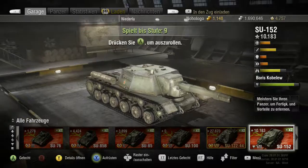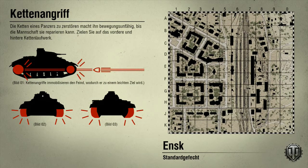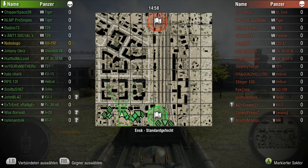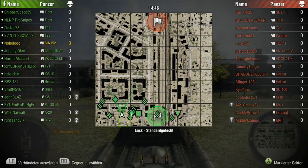Dann gucken wir mal – ich fahre nochmal die Su-152. Beim ersten Mal hat es ja nicht geklappt, den habe ich abgebrochen. Mal sehen, ob ich jetzt ein gescheiteres Gefecht bekomme. Es ist ein Standard-Gefecht. Wir sind in der Siebener-Lobby, also Tier 7. Ein paar Sechser, ein paar Fünfer, Vierer und sogar Dreier dabei bei uns. Im Gegenteil sind es Fünfer. Wir gehen jetzt nach vorne.